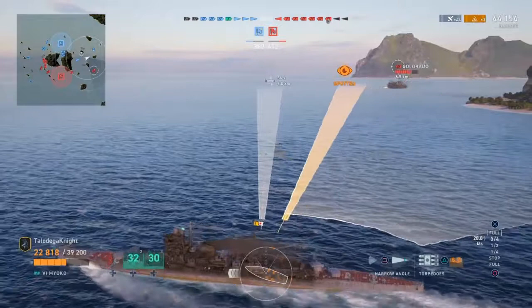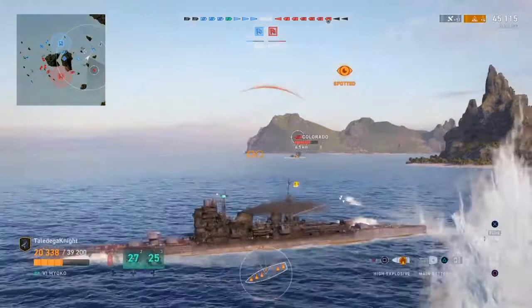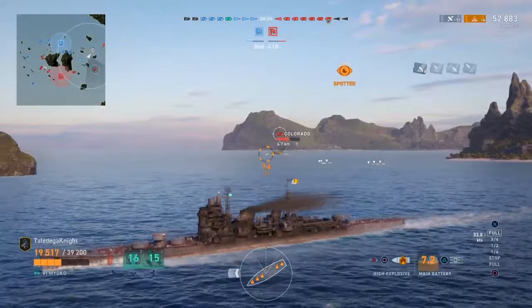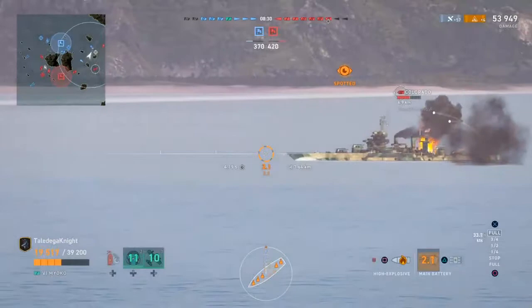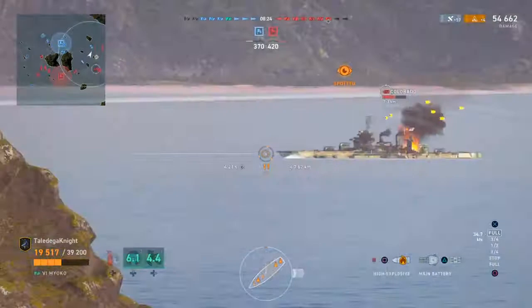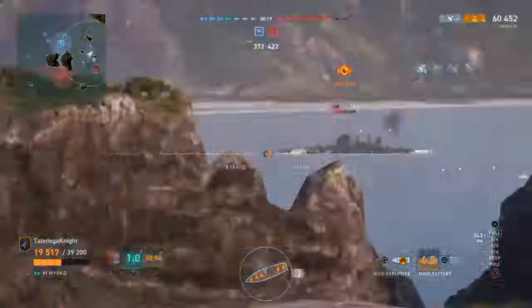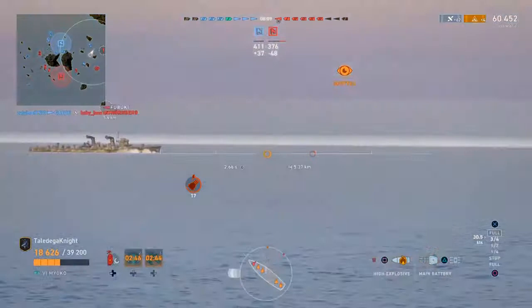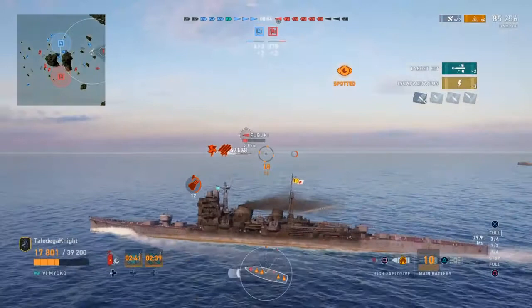I'm thinking maybe I can wheel around, get some torpedoes off, and call it. Luckily, having that speed mod helped me motor out of there pretty quick. I'm trying to wheel right and left to make it difficult for them to get good penetrations, trying to keep that citadel moving so they can't just delete me. I get some shots into the rocks because I couldn't wait the split second for the gap, but now I'm behind the island and a little protected from the battleships.